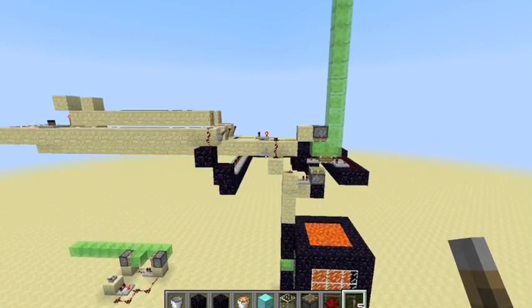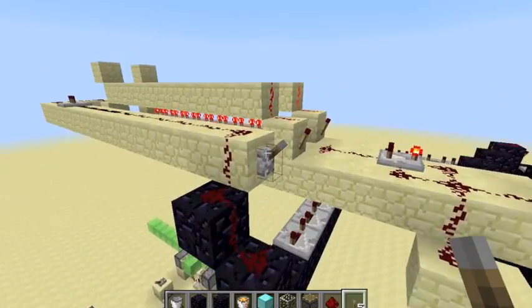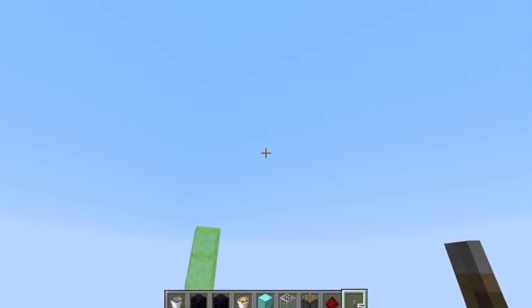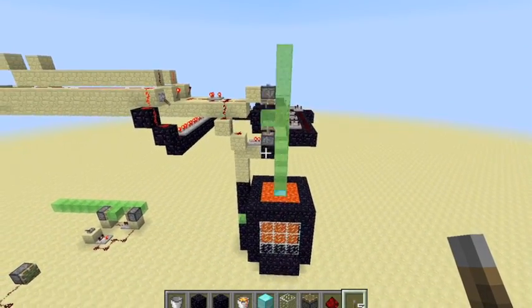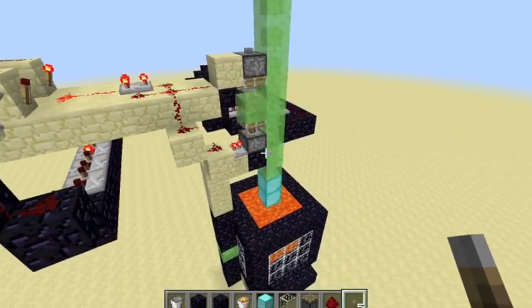Well hello guys, it's Zpumpkin, and today I'm bringing you Redstone Contraption. What we're going to see today is a Sethbling drawbridge powered crane, and this is how it works.